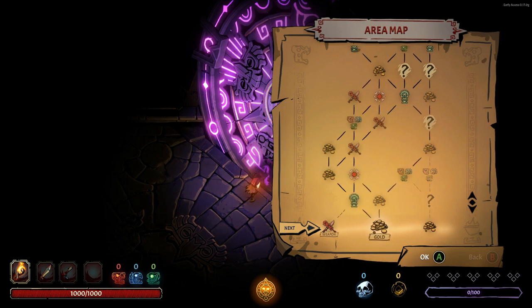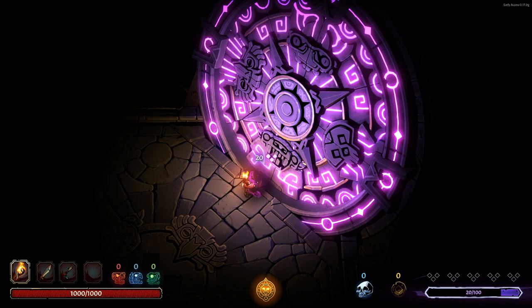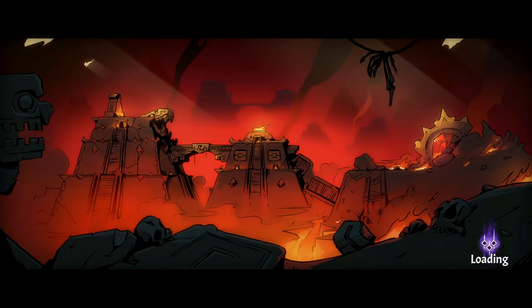We can first of all choose where we want to go here. I'm going to choose the gold — I think gold is going to be very useful for us. It's kind of like the Slay the Spire style map where you can choose the path that you go down, which I really like the idea of.